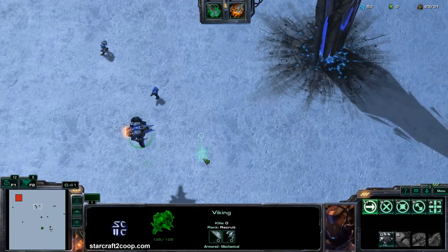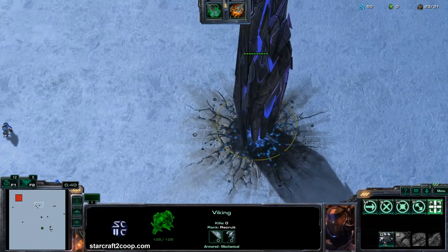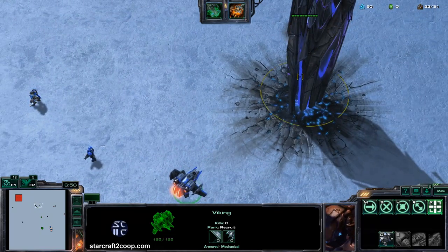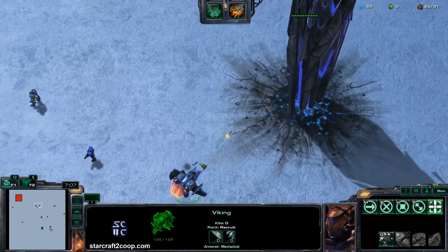The last kind of attack is also ranged, and it is a projectile. If I target this Viking on this Void Sliver, you will see that there is actually a missile being fired from the Viking. In the editor, these are called missile attacks, but they are also sometimes referred to as projectiles.